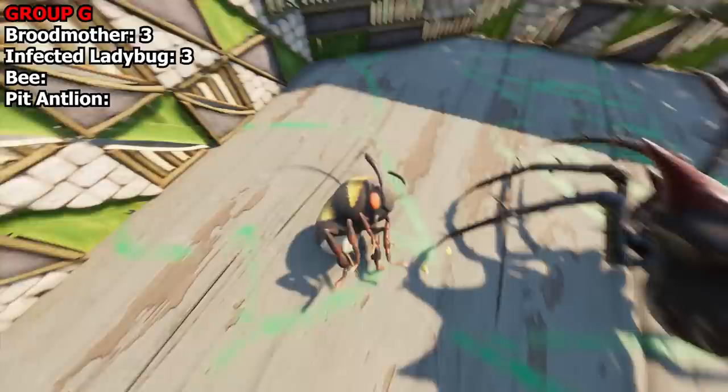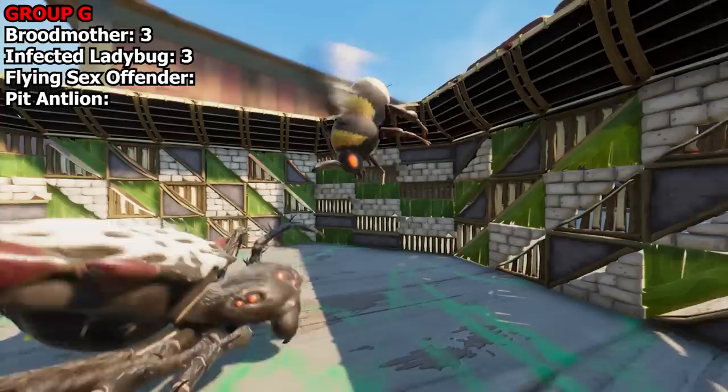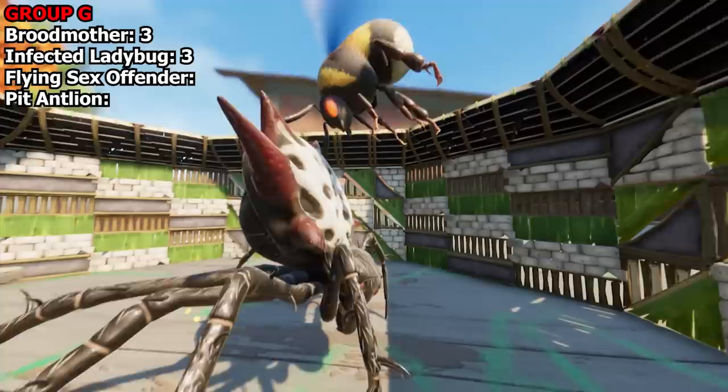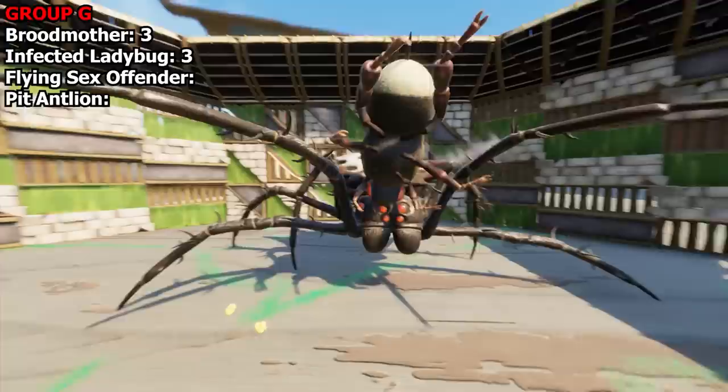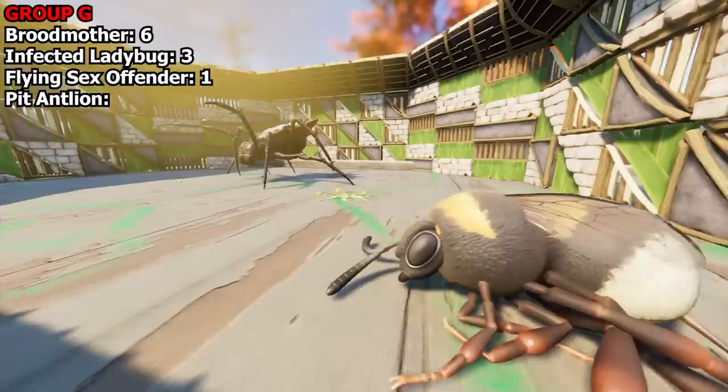If he can manage to dodge all the Broodmother's attacks we're going to be here for like 30 minutes, because he's not going to do enough damage to kill her — she'll probably regen by the time he gets in another attack. I'll give you a bonus point just for aggressively face-fucking her. There we go — she had enough of him gyrating all over her face. Bee is out. Broodmother on six points, first place.